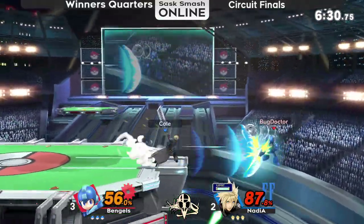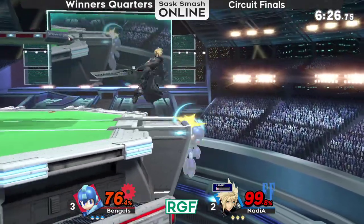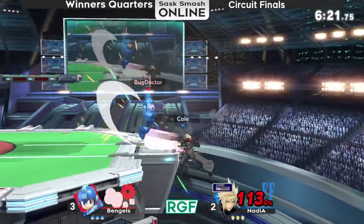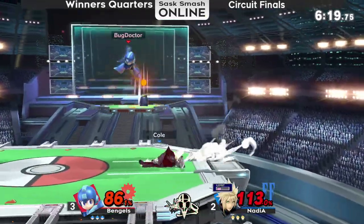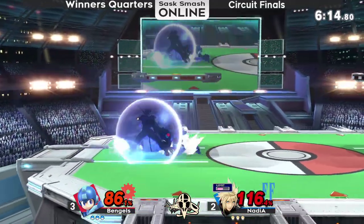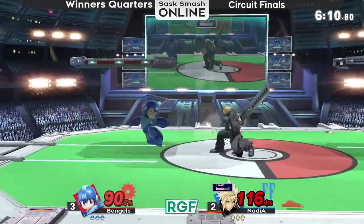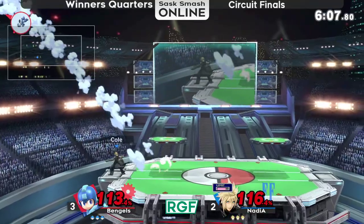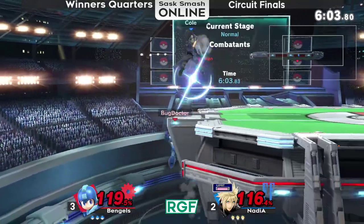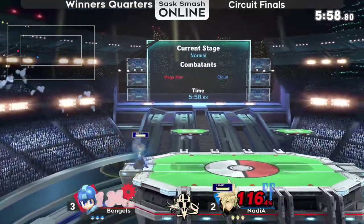But then right here, as soon as Scubs gets one of those landing fairs or landing backers, he just takes it so far. Bug Doctor takes 75% — excellent use of the limit Blade Beam there. Single hit cross slash into Blade Beam, creative combo there from Scubs. Catches Bug Doctor's script with that Blade Beam, and now he's got a ledge trap situation.